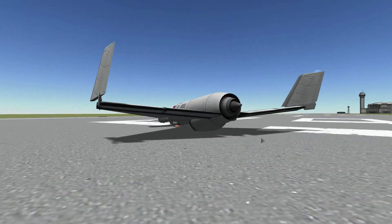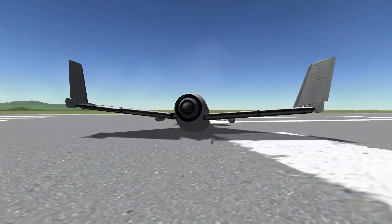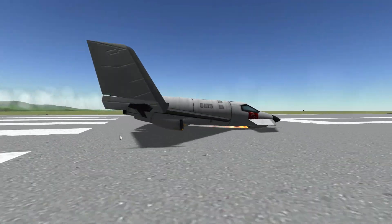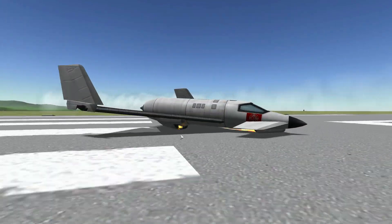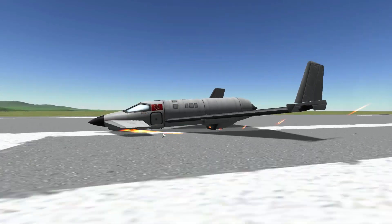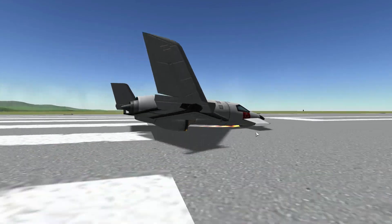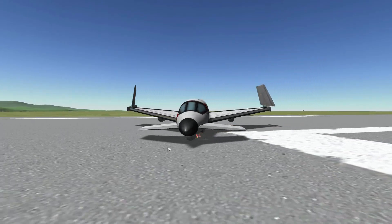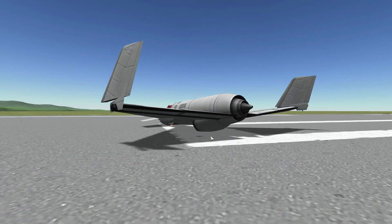Coming off the landing gear, sparks are going basically straight out from the back. For the air scoop though, it's getting a little wonky with the physics, going straight up. For the most part it does seem to be coming off from the back in the direction of travel, which is pretty cool. All in all, having these sorts of sparks is just a fun little addition to the game.